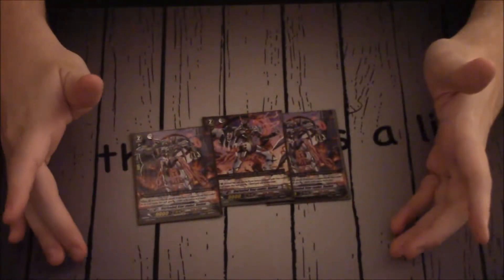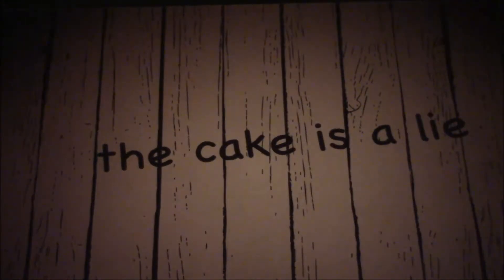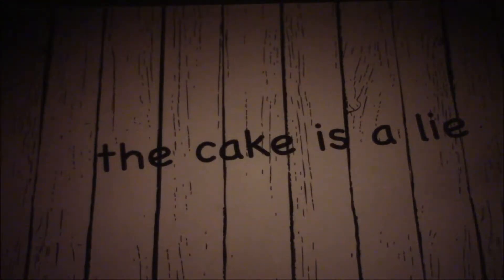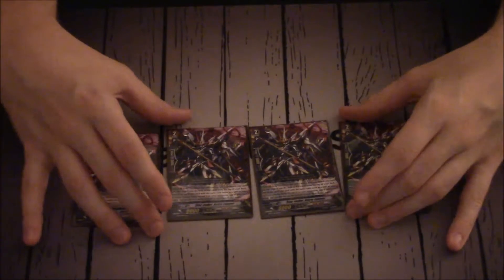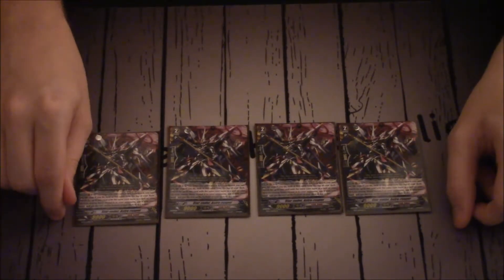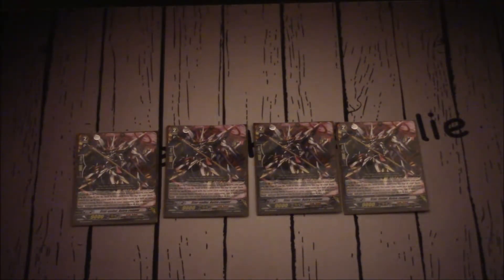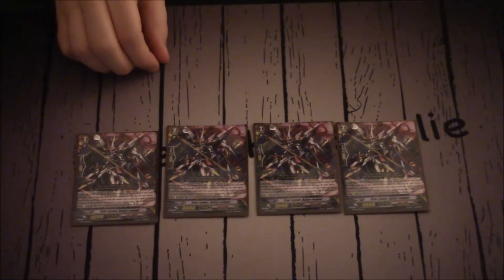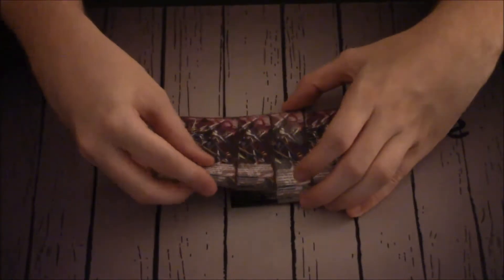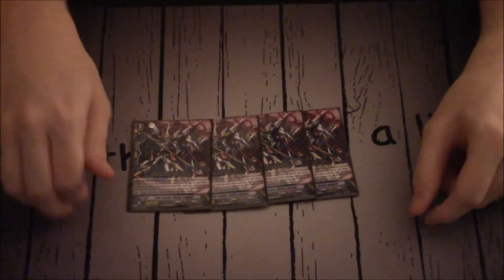Three copies of Radon, a 12k attacker when you have a Star Vader Vanguard. Three copies of Krypton, 10k base. And four copies of the Legion Mate, Star Vader Astro Reaper. Astro Reaper's skill: when this attack hits a Vanguard, you may Soul Blast 1. If you do, look at the top 5 cards of your deck for a unit that shares a name with your Vanguard circle unit, reveal it, put it into your hand, and shuffle your deck. So you can use this to find Infinite Zero if you're sitting on it, or to reveal a Dark Zodiac if you haven't Legioned yet. If you have Legioned, you can search for Dark Zodiac or Astro Reaper.